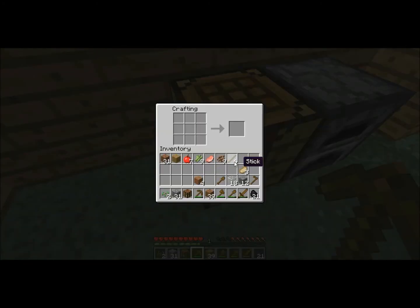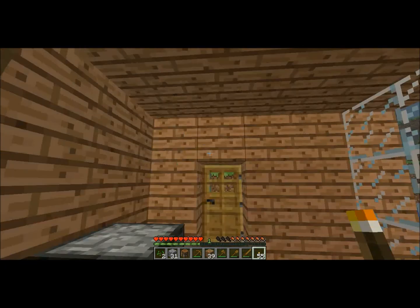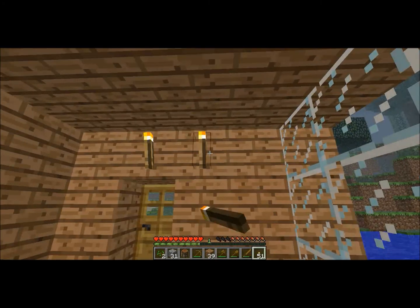Okay, so we have 21 coal and we need 21 sticks. We have six at the moment — actually we have 14 sticks. So 14 gives us 56 torches, which is quite a lot. We can put a bit of light here, light over the door.